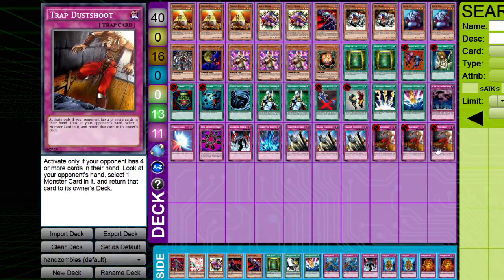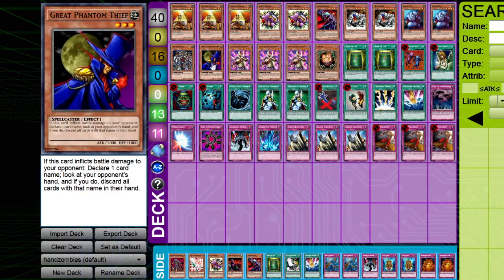Alongside that, we're running three Trap Dust Shoot, which also lets you see the opponent's hand — again, unlike Mind Crush, which does not. Even if Trap Dust Shoot totally whiffs on the discard, you now know what cards you can target with Great Phantom Thief.